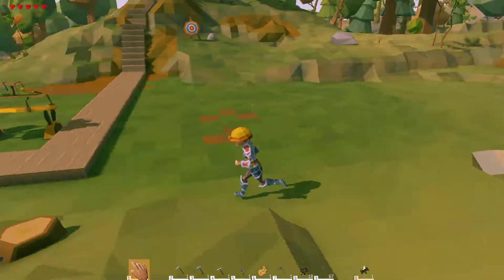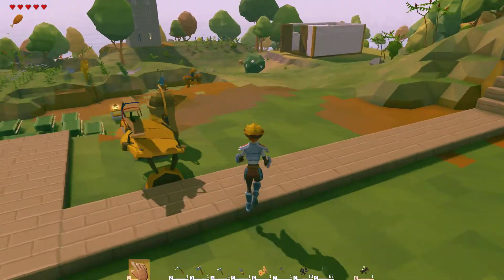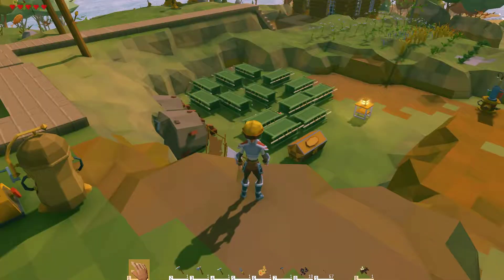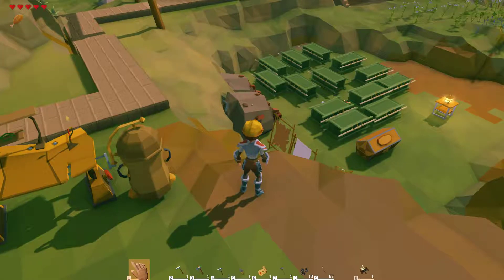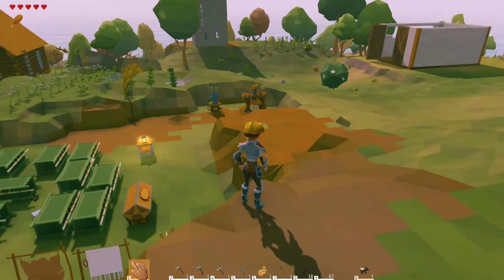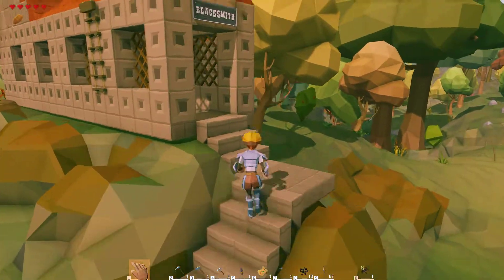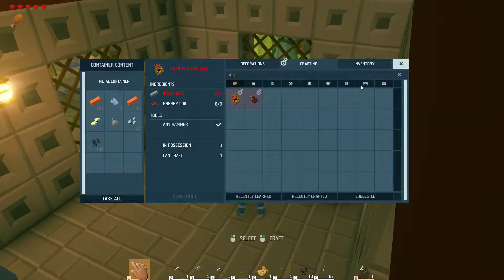We cleared this space off. I think we'll probably put the tailor shop here, and then once we get all this stuff cleaned up, I don't know what kind of building we're going to put here. We have to figure out where to put the kilns. I guess the dyeing station could go with the tailor shop. Like I said, I haven't figured out how to use that yet.